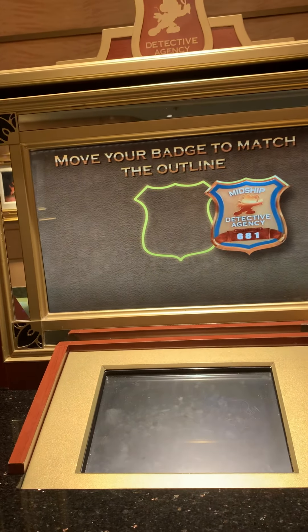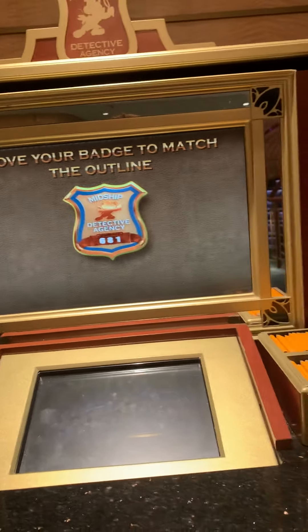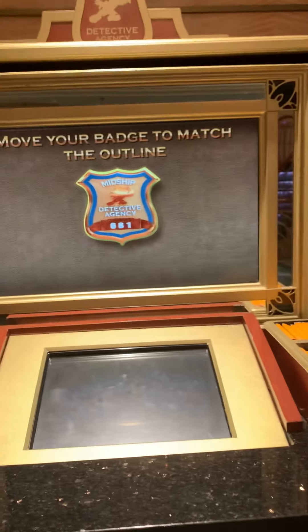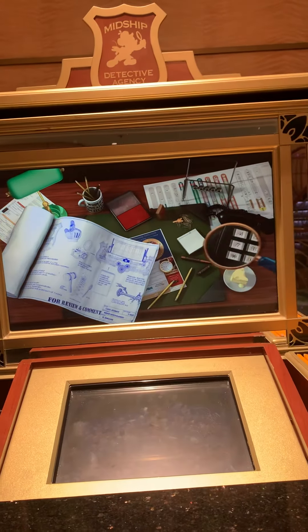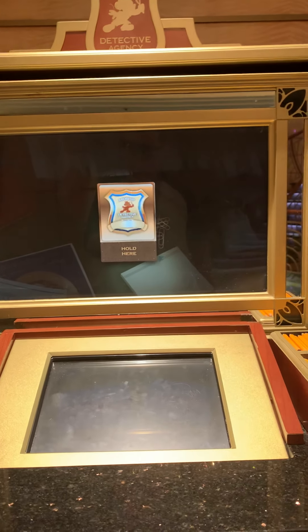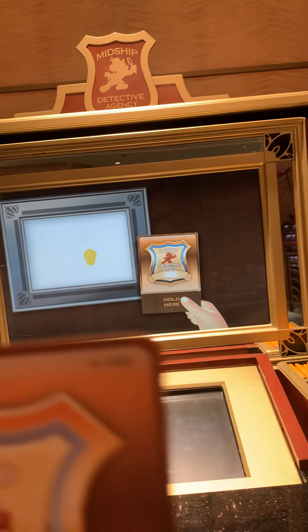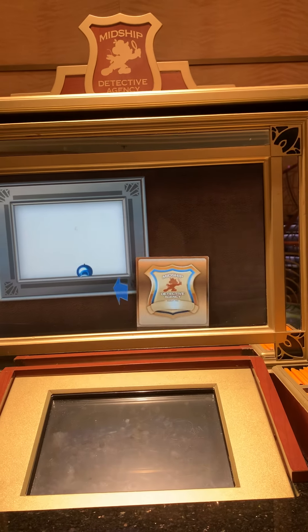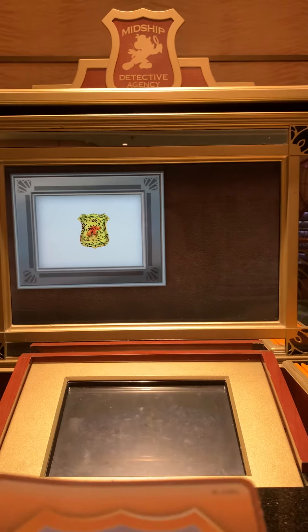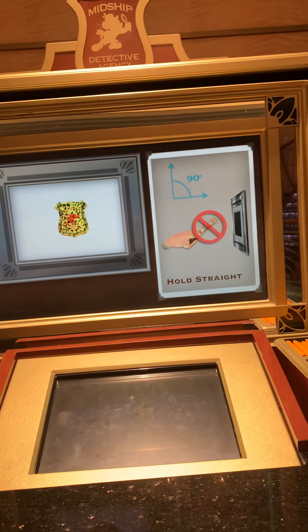Well done! Now move your badge until it matches exactly with the outline. Good job! This badge number is now registered to your team. Now, let's practice. Move the magnifying glass until you find the key. Great work! Your badge can be used in different ways. You might need to rotate something slowly. Or some things might need to be pushed. And if it starts to look like this and you hear this noise, it means your badge isn't straight up and down. So make sure you're holding it correctly.